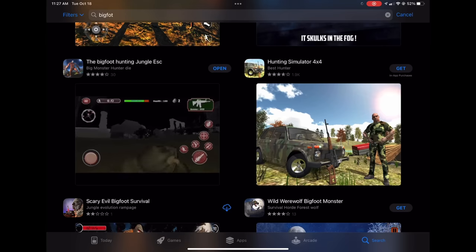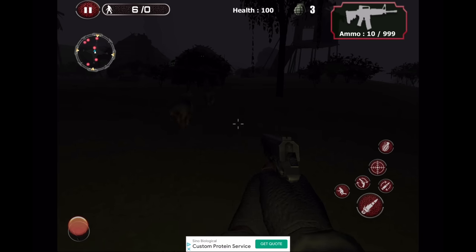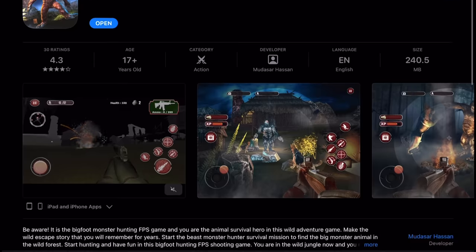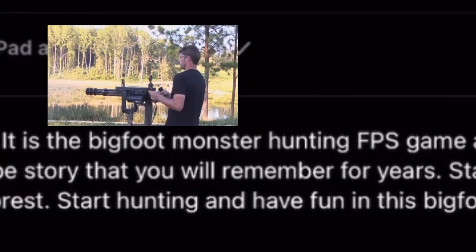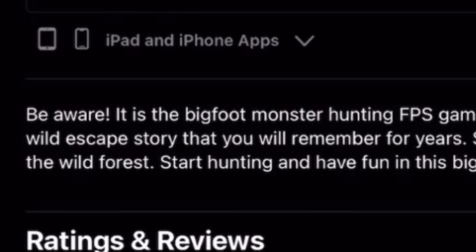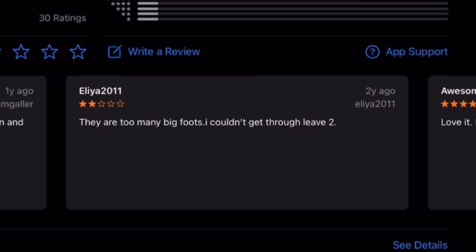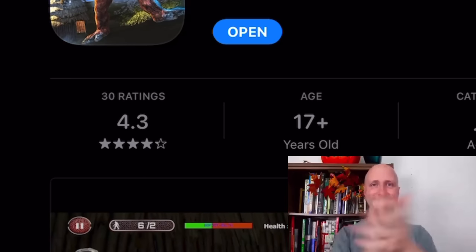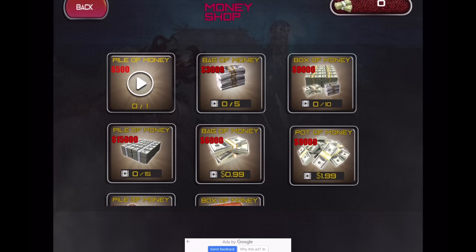The last game we'll be playing is Bigfoot Hunting Jungle Escape, which is simultaneously the best and worst game we'll be covering in this video. The description says: 'Be aware — it is the bigfoot monster hunting FPS game and you are the animal survival hero in the wild adventure game. Make the wild escape story that you'll remember for years.' The reviews are a bit mixed — some giving it two stars saying there are too many bigfoots, others giving five stars but saying it's too dark. It has around 30 ratings rounding up to 4.3.